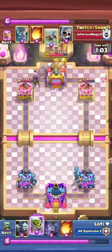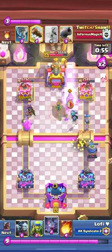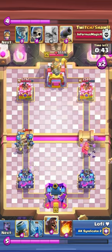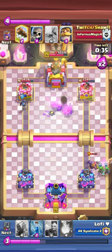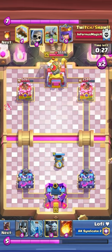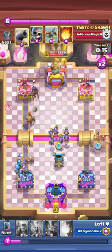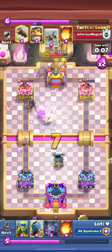He plays archer queen in the back. I play mortar at the bridge - he fireballed my mortar. I play minion horde on the evil knight but he already cycled back to fireball - that's a fast cycle deck. I try to kill his evil knight with bats but he has tornado too. In double elixir I'm gonna start defending now because if the xbow locks it's game over, but if my mortar locks he can defend it. So in double elixir it's always defensive.